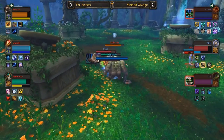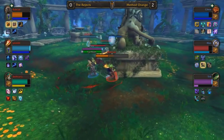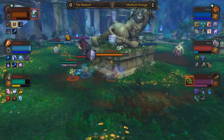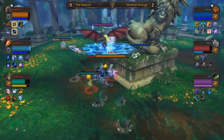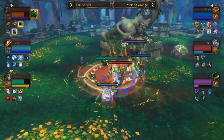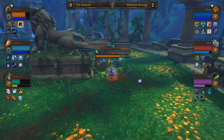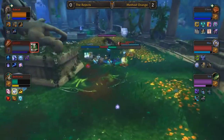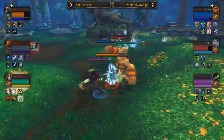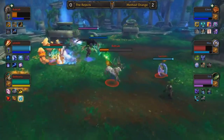The Rejects desperately try to pull something together but they do not seem to have an answer for this tyrannical composition that Method Orange have brought — with the Mana Rift strategy, Trill completely burns Rubcub out, Mez keeps up onslaught and pressure in two places, and CDU keeps everybody alive while maintaining a significant mana lead throughout. In game three, Rubcub is already getting pressured immediately and Method Orange are playing a lot more aggressive — they've already got Touch of Karma. Method Orange like to switch it up: are they going all-in? Yes — going all-in onto Rubcub.